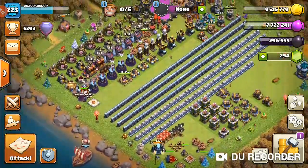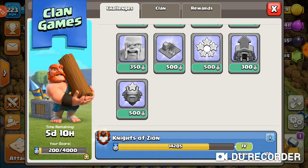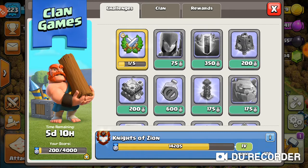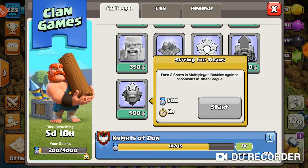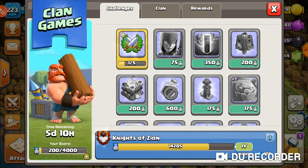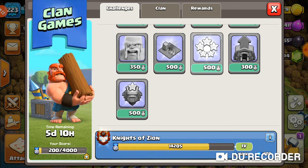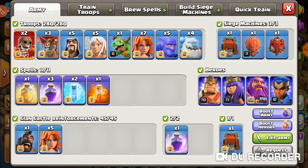I'm using my Queen Walk, Wall Wrecker, and Valkyrie dive army, and I'm doing the challenges — specifically the pearl victories challenge where I need to get five multiplayer wins in a row. I currently have 200 points and did one attack off camera already. Being in Legendary, I do the most expensive challenges first, getting around 500-800 points, then pick some builder base ones off camera, and finish with the high-value ones.